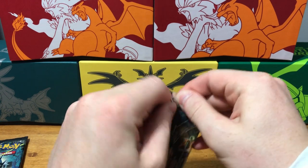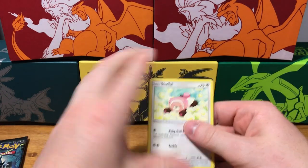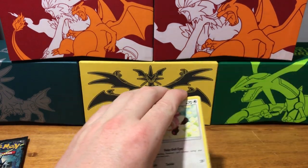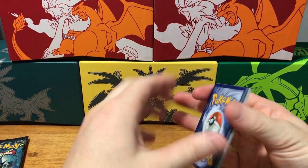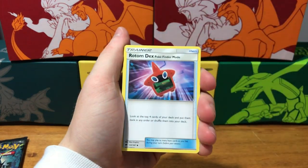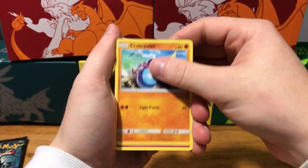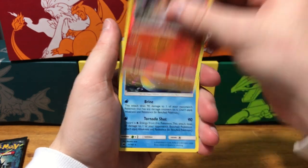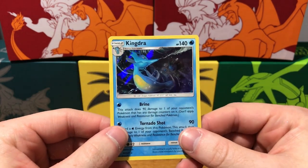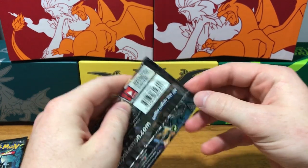Of course with Burning Shadows you're hoping for that hyper rare Charizard, as is everyone. Code card, four from the back — yes sir, come on! We've got energy, Rotom, Super Scoop Up, Electabuzz, Stufful, Crab Brawler, Mareanie, Sandygast, Venipede, reverse holo Charmeleon, and a Kingdra holographic rare. Not a bad pack to start off with a holo — let's keep going.